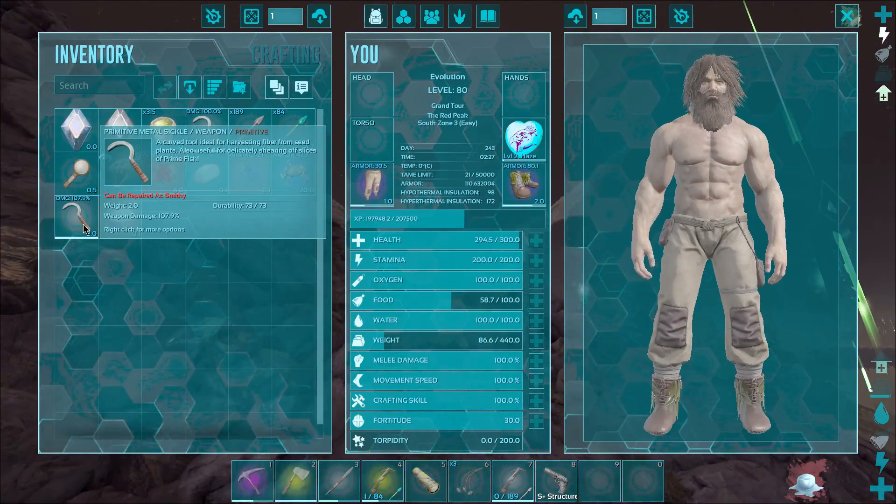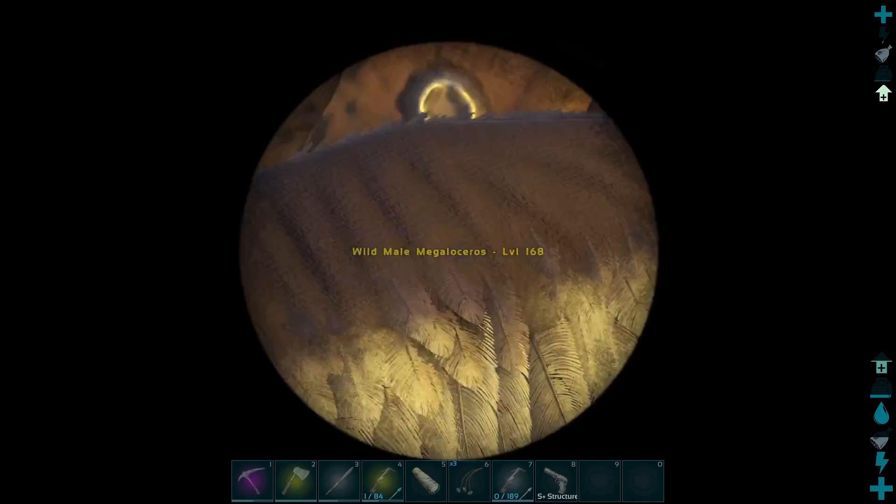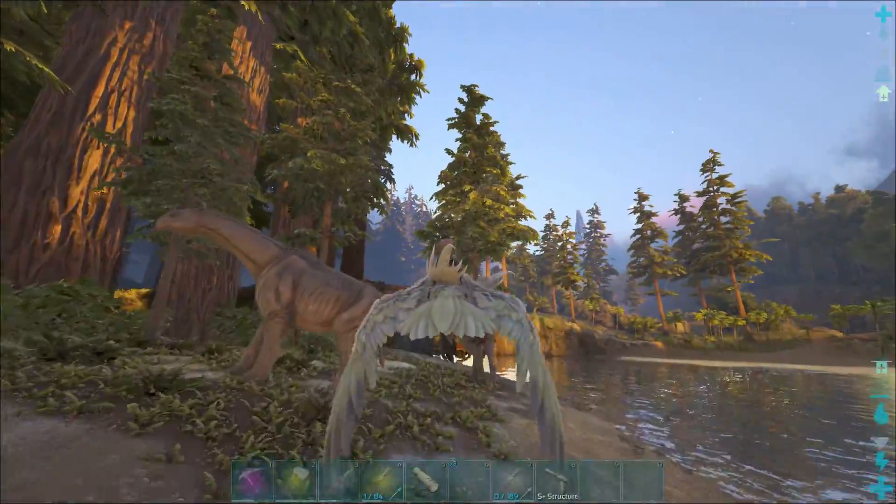We got a metal sickle that is like seven percent better than a normal one - amazing. Okay I was getting a little worried but we found a 168, so we're gonna go ahead and pick this up and bring it back to base.